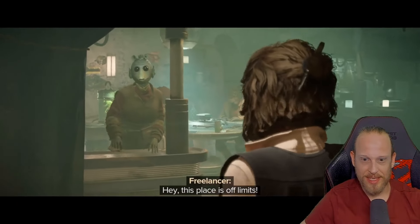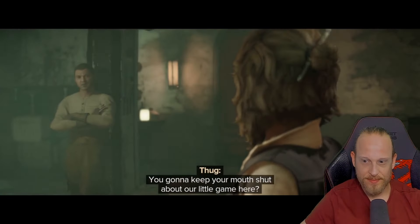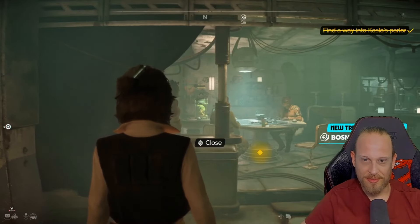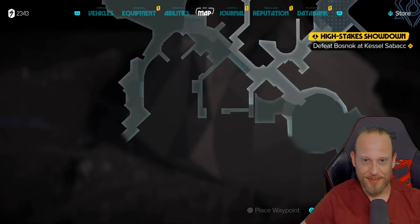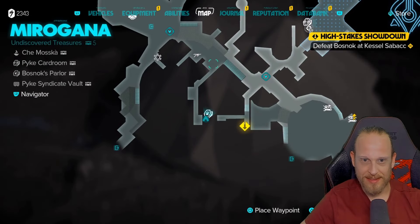This will now directly trigger the next cutscene — I'll skip it briefly. And then we can get started here accordingly. We can play a round of Sabacc. So that's how simple it is. I am now here in Kaslo's Arcade. From here you can then enter the whole thing. This is exactly what it looks like. I found it extremely confusing, hence the video.